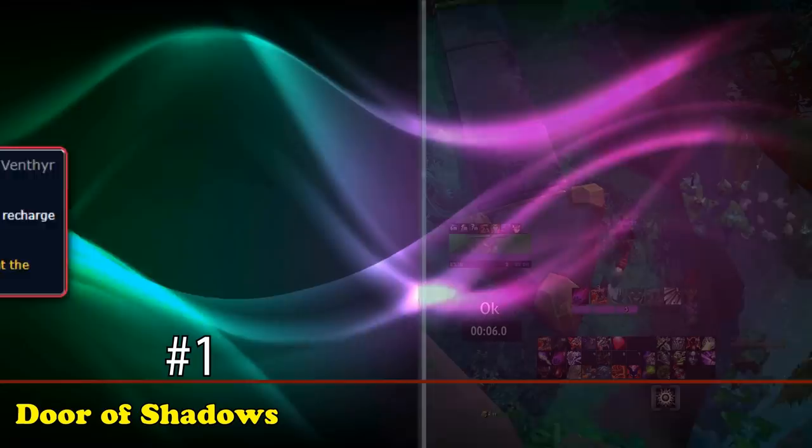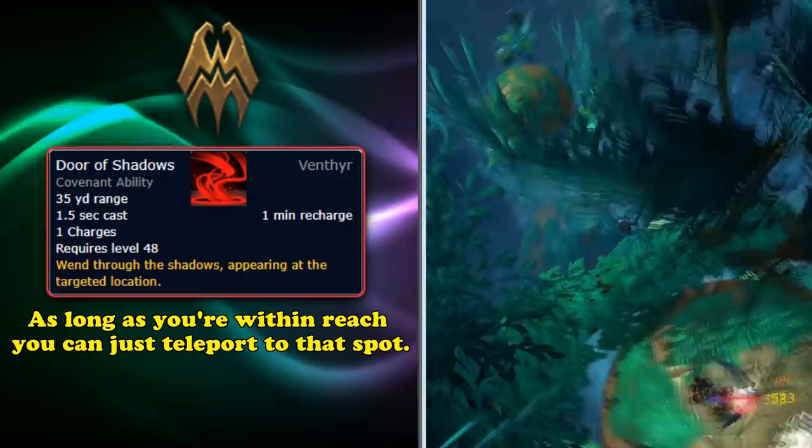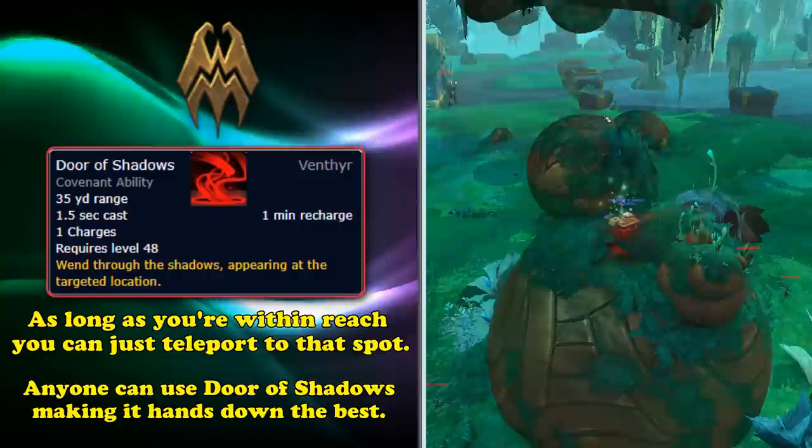Finally, at number 1, we have the Door of Shadows ability from the Venthyr Covenant. Door of Shadows can transport a player up to 35 yards away with a 1.5-second cast time and a recharge time of 1 minute. It is incredibly useful for climbing up hills and obstacles and can sometimes pass right through them. It was by far the best ability to collect treasures in Zereth Mortis before flying came out. Additionally, Door of Shadows is available to all classes, since any class can join the Venthyr Covenant, unlike all other abilities listed which are class-specific.